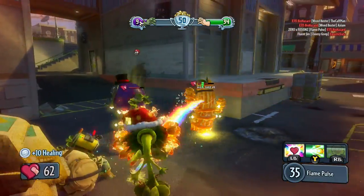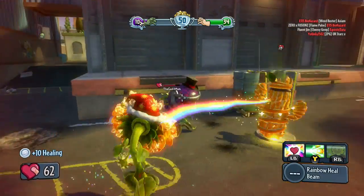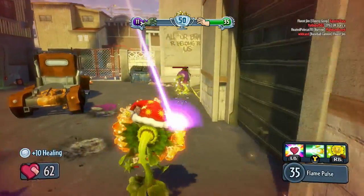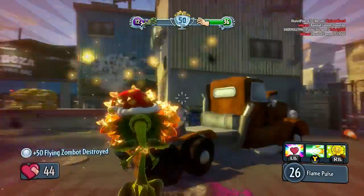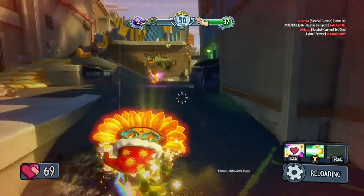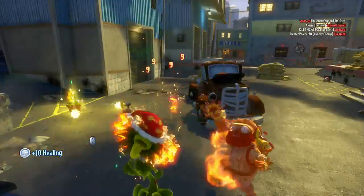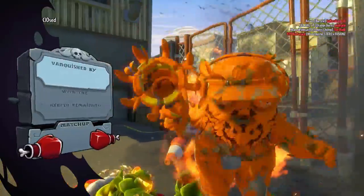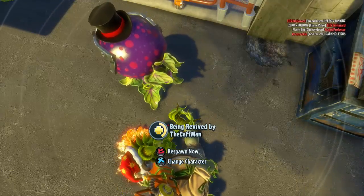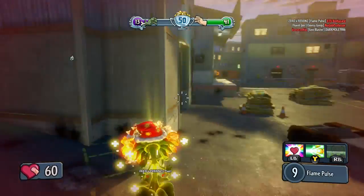It's one off the score. I'm going to swap over to the cactus — the chomper has no health. Let's get this guy, I'll heal you in a second. There you go. There's just an engineer coming for me. No, don't use your sonic boom — burn to death! I avenged you. Did we get the kill? We got it. I'll let you revive me as well because it's one off the score and that helps out.